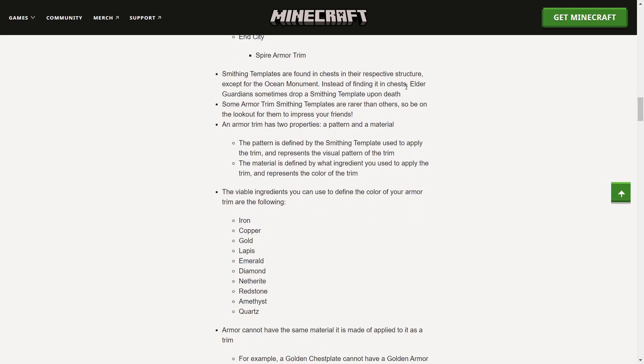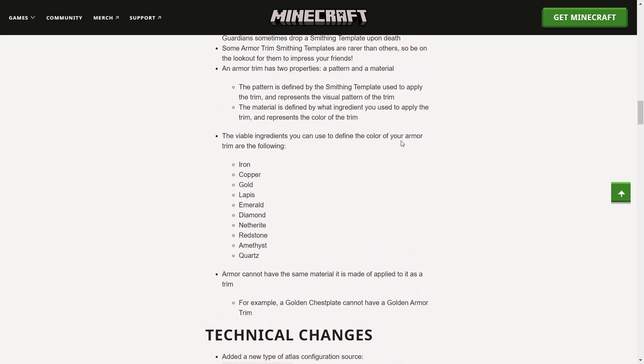Smithing templates are found in chests in their respective structure, except for the ocean monument — instead of finding a chest, elder guardians sometimes drop a smithing template upon death. Some armor trim smithing templates are rarer than others, so be on the lookout for them. An armor trim has two properties: a pattern and a material. The pattern is defined by the smithing template used and represents the visual pattern. The material is defined by the ingredient used and represents the color of the trim.